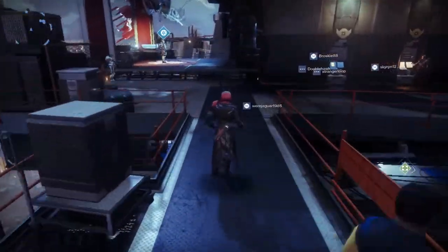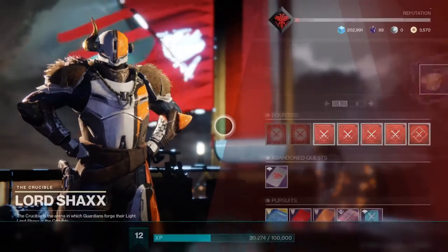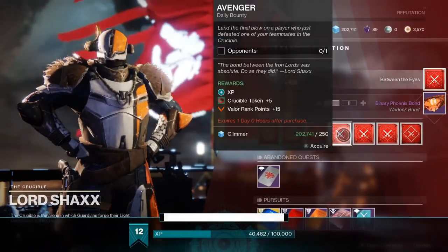Real quick on Destiny 2 — quick update — Destiny 2 is now free for everyone. It's basically called New Light. And I got a Binary Phoenix Bound that looks really nice, so we'll just get all these bounties real quick.